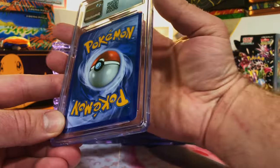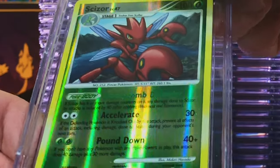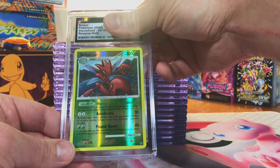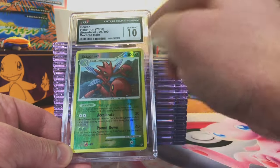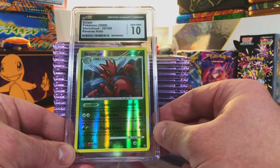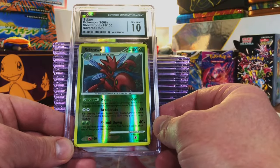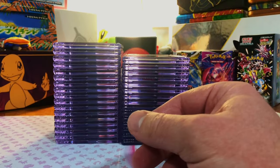So what I'm seeing looks pretty good on the back, no problems there. We got the Scizor Reverse Holo Rare from Stormfront. The front does not look too bad. I'm going to guess a 9 on this. Gem Mint 10 right off the bat — a Stormfront card. I got this from a Mystery Box Raw. I was expecting probably an 8, so I am stoked that we got a 10 on this.